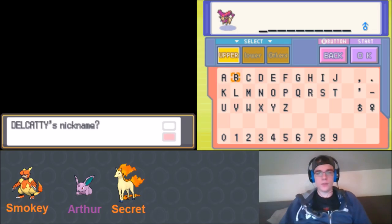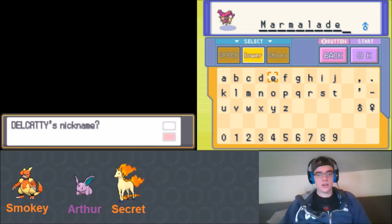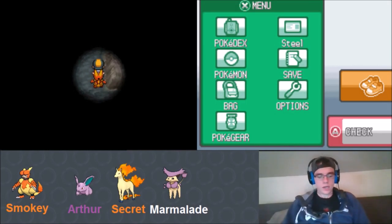Our new Pokémon is a male Delcatty. All the names coming to mind are female. We think for a moment and settle on 'Marmalade' - just something random. We check Marmalade's summary: Cute Charm ability, minus Attack nature, knows Fake Out, Attract, and Sing. That's actually a decent moveset. We look for items in Dark Cave and find an Oval Stone, which evolves Happiny.